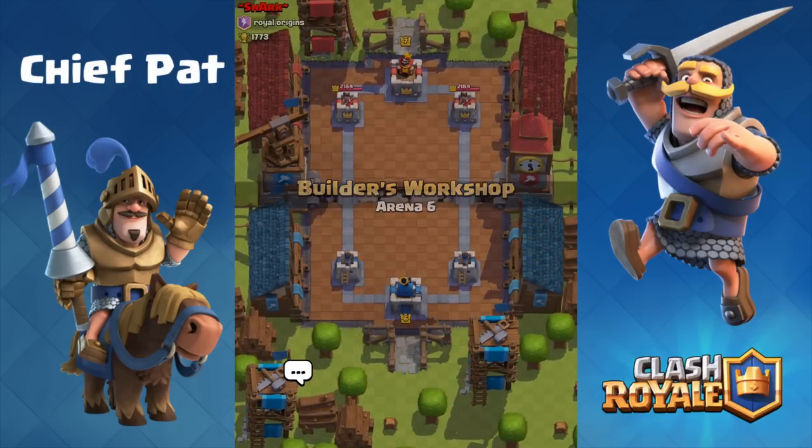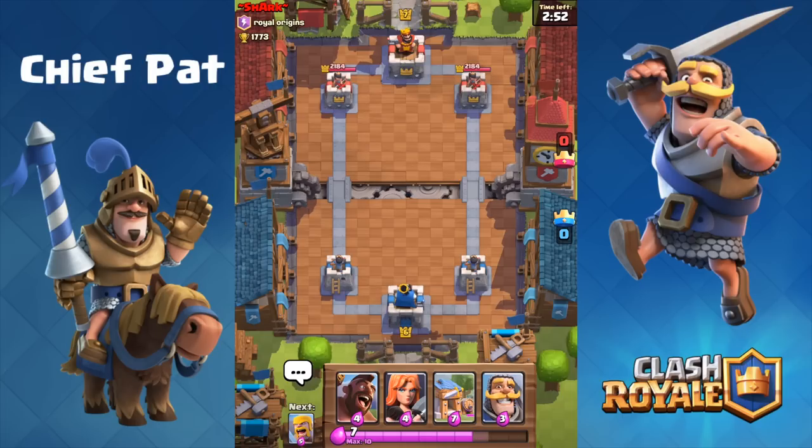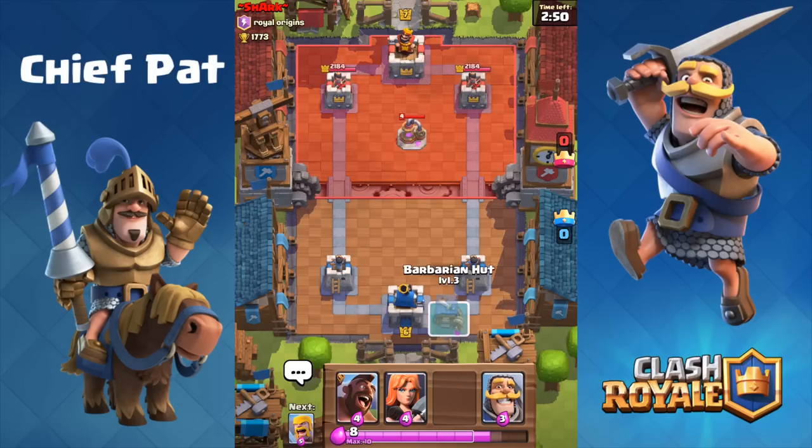A lot of people wanted me to try Hog Freeze, but I actually don't have the Freeze spell yet so I can't do that. So I threw both of those cards inside of my deck and also substituted in the Barbarians as well as the Bomber to make my deck a little bit better balanced.